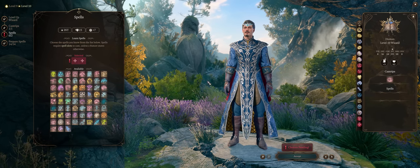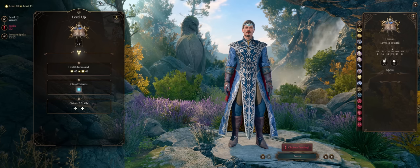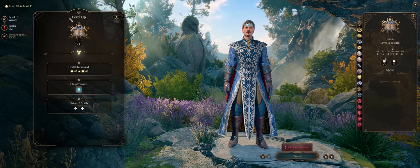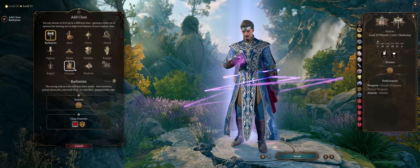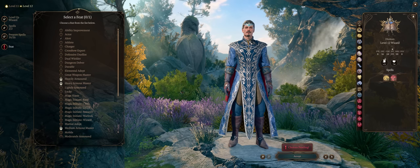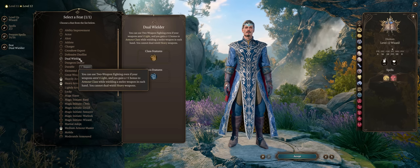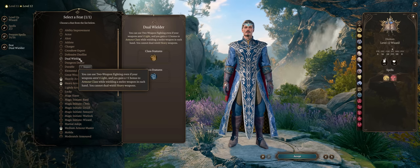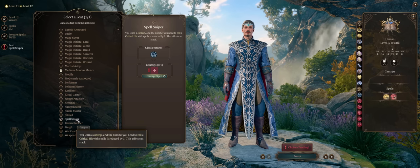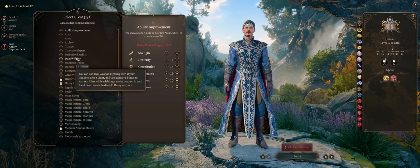At level 10 you'll just be spamming Magic Missile, or the unique Artistry of War improved variant you can get in Act 3. For the last remaining levels, keep the character as a pure wizard for maximum spell slots — there's not much to gain from multiclassing at this point. At level 12 you get an extra feat. Dual Wielder is the most fun option to dual wield staves. Spell Sniper doesn't matter for Magic Missile because it doesn't roll to hit, therefore cannot crit.